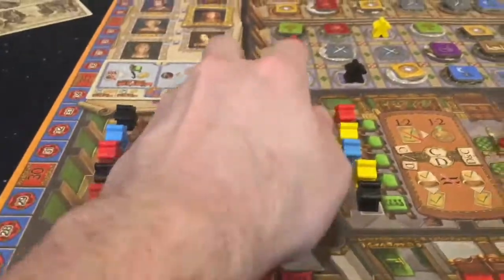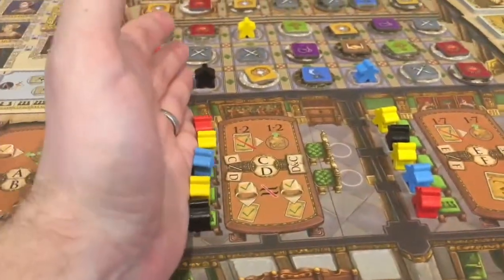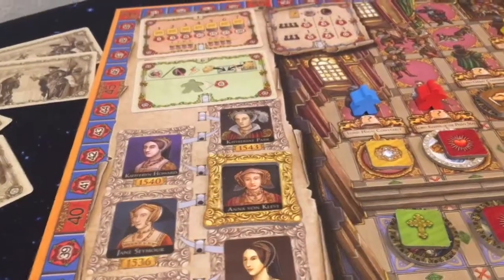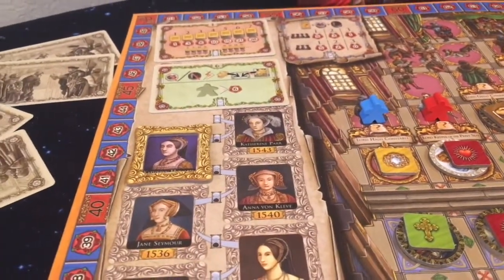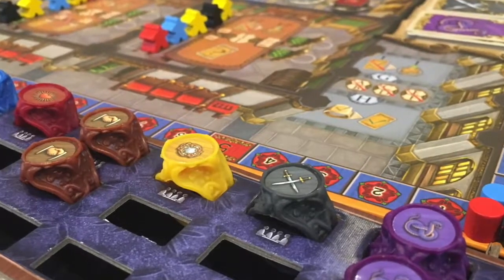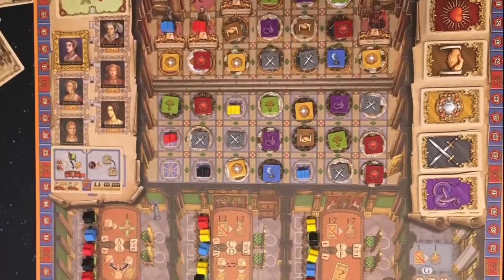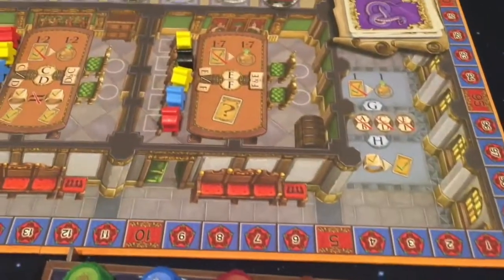Phase five is the end of round phase. The lords are removed from the chambers, the meeples are placed back in their chairs, end of round prestige is totaled and added to the track, the round marker is moved to the next portrait, and lastly, the new start player is the next player clockwise. If this is the last round, the game is over, and the in-game prestige points specified by the scoring cards are totaled and added to each player's score on the prestige track.